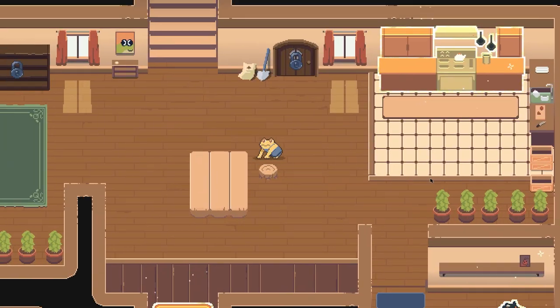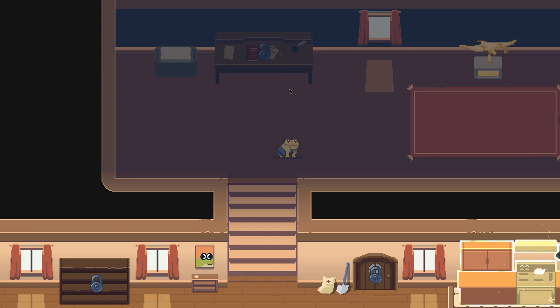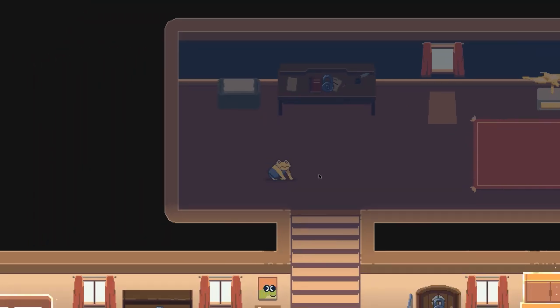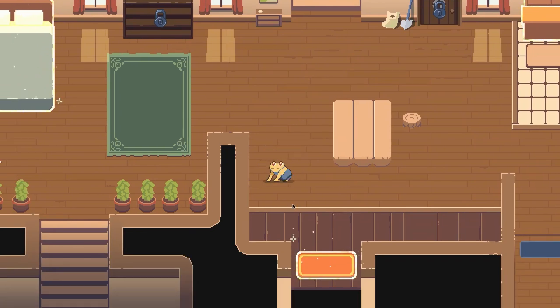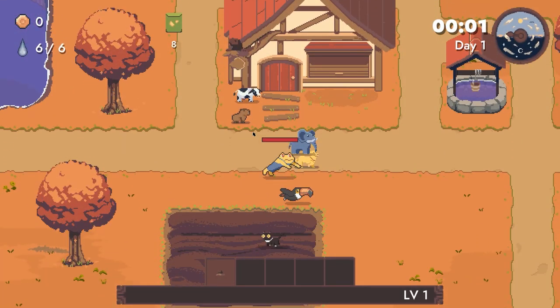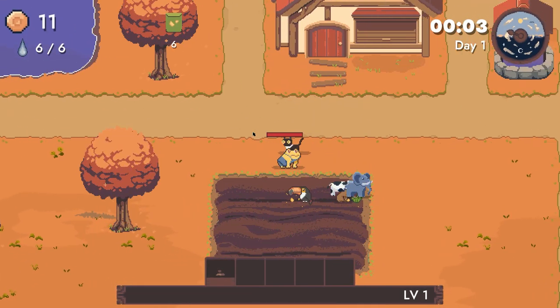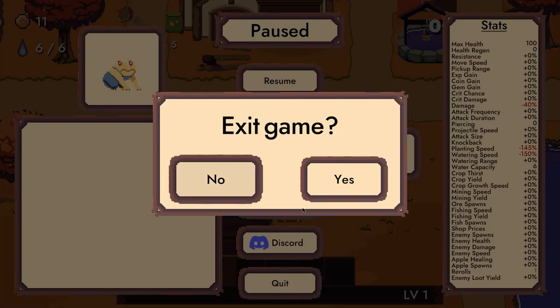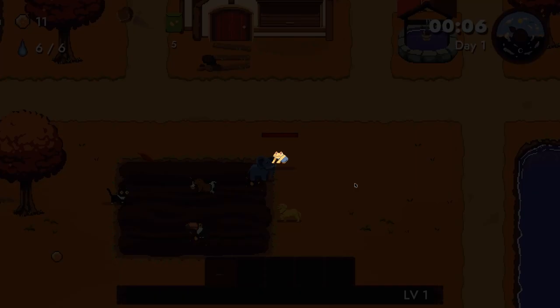Look at that — we got some trees, we got some curtains, and we got some manta rays apparently. We've got autumn we can play, there's four different seasons, a bunch of characters. Yeah, that was Pesticide Not Required — you should check it out!